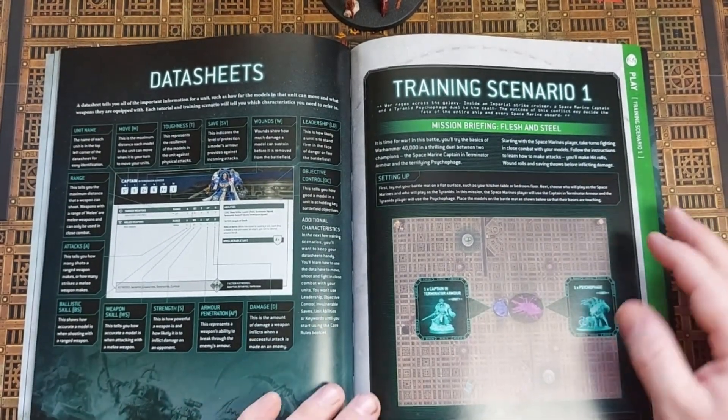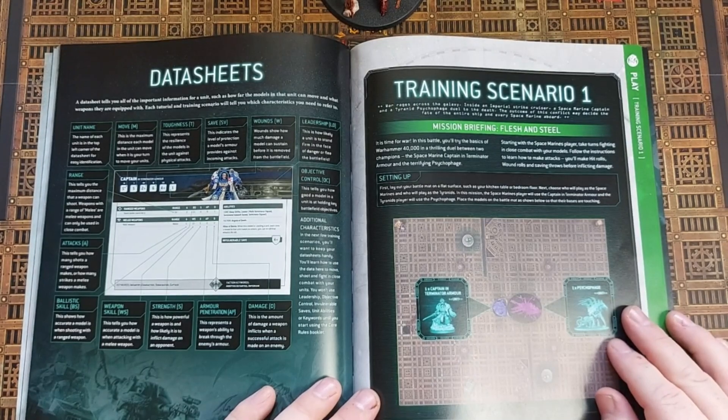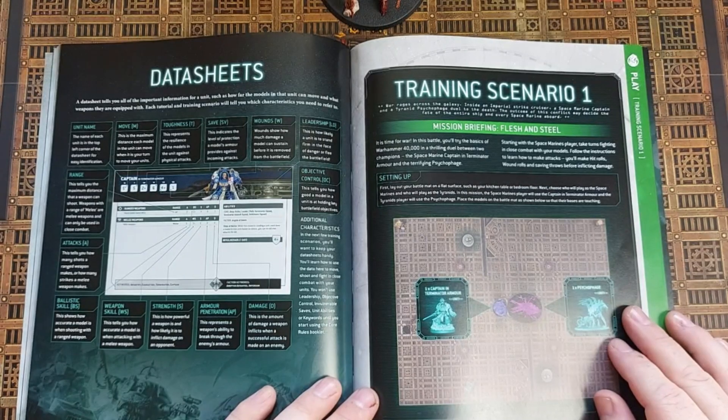Scenario one: war rages across the galaxy. Inside an Imperial strike cruiser, a Space Marine captain and a Tyranid Psychophage duel to the death. The outcome of this conflict may decide the fate of the entire ship and every Space Marine aboard.